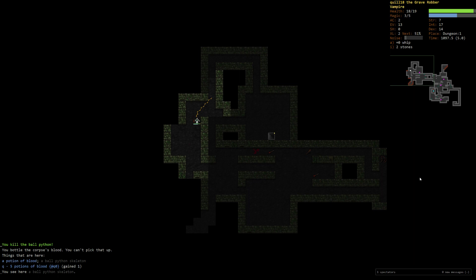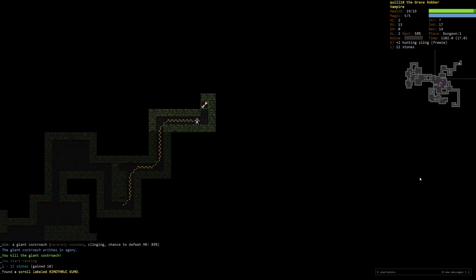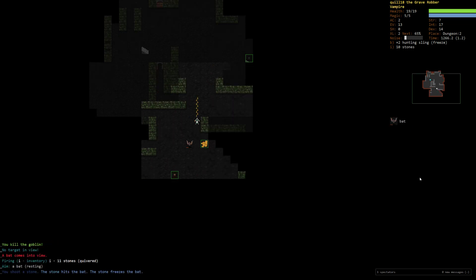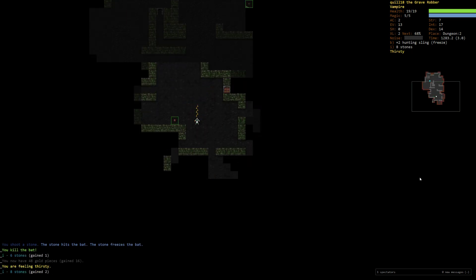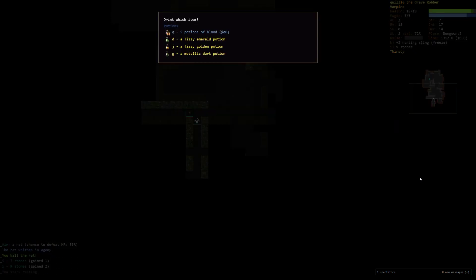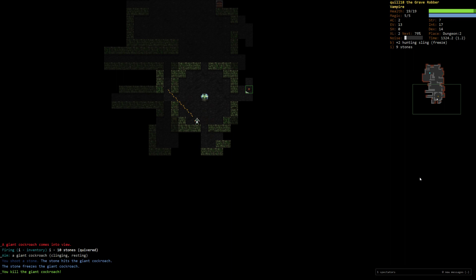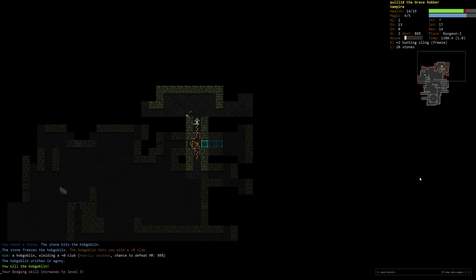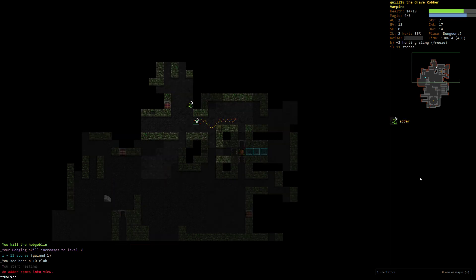Ball Python. I know I could start using the sling — I guess I will swap to it and then still use spells. Done exploring. I'm not going to skill the sling. So I'll drink Potion of Blood since they're going to wear out. There's Hep — Hep is good! You can't miss sleeping creatures, so it's actually a really good opener. Dodging goes up. No body — he ain't got no body.